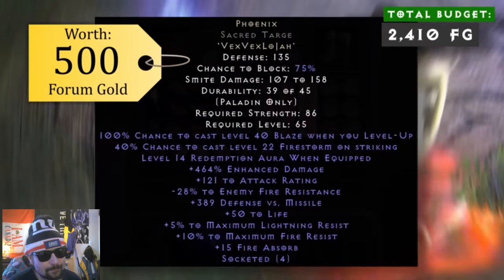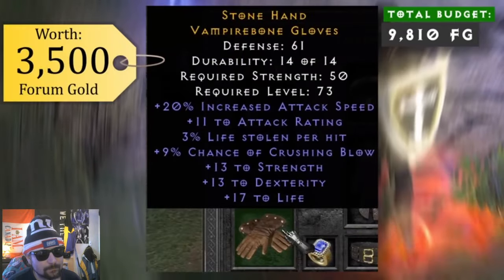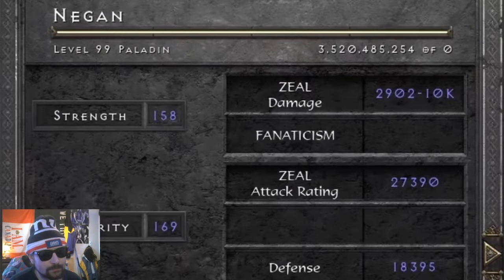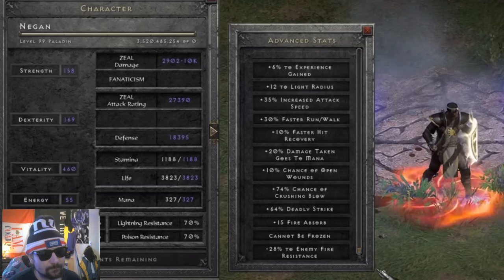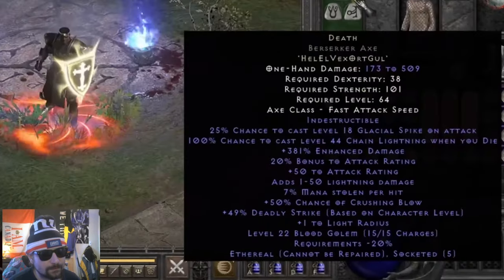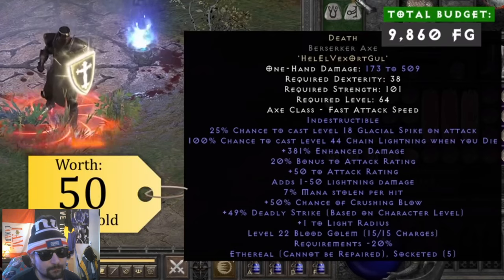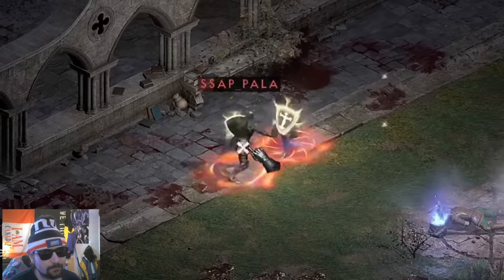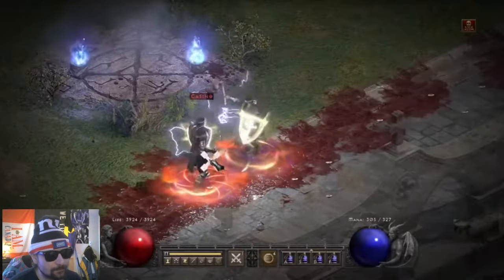Less attack speed means less damage per second, but with the last build he was hitting for 6k. With this new build he reached 10k Zeal damage, along with huge amounts of crushing blow and deadly strike. He used the runeword Death — which oddly enough is really cheaper than EDC. These hits were gonna hurt. He lined up once again to test it against the best axe ever found in the game.